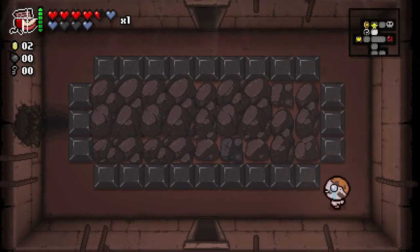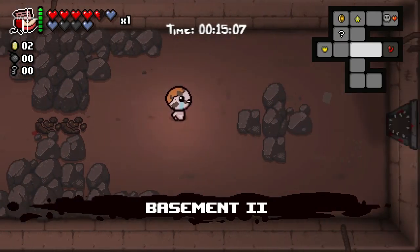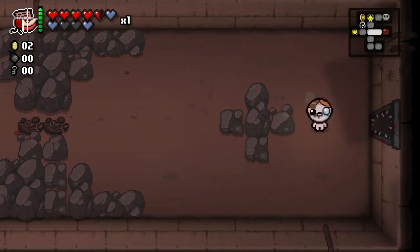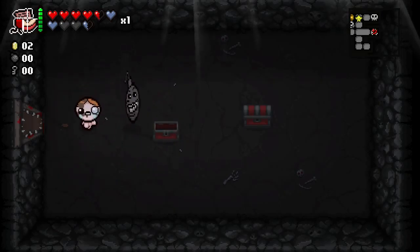We've cleared everything. There's one more room — this room with a little half crescent red moon and a star. This is the curse room. You take damage walking into it — just half a heart. There's sometimes stuff inside of it, like two red chests. And you take half a heart leaving it too. So we're going to see what's inside our red chest.